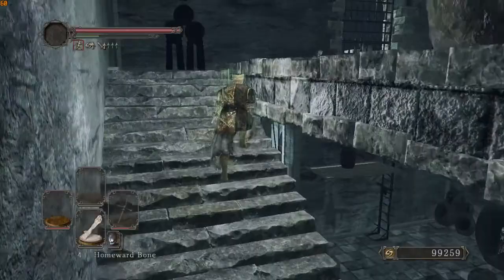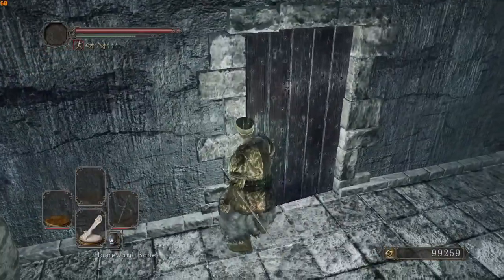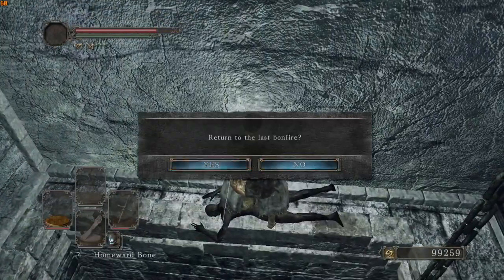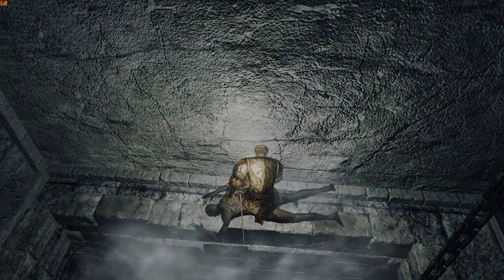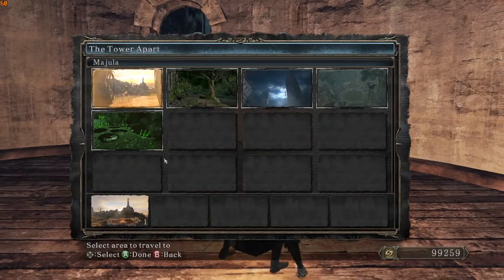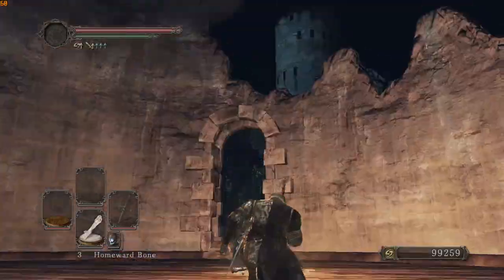Go into the offhand, get the homeward bone on your hotbar, then stop running, line myself up, then run off. You don't want to be sprinting while you're turning. Run off, grab the aesthetic, then homeward bone — end up back here. Then you can just walk to the Black Gulch. Yeah, that's about it, see ya!